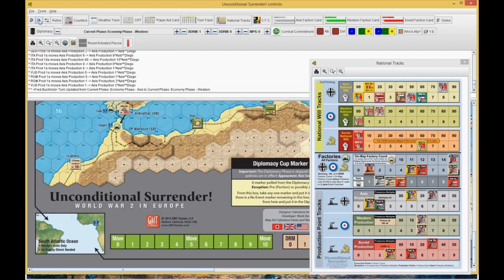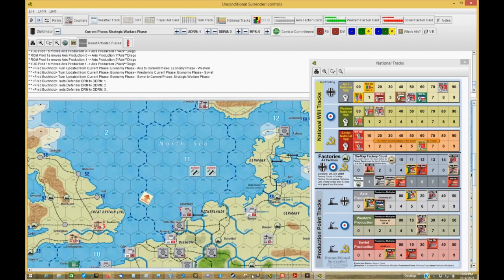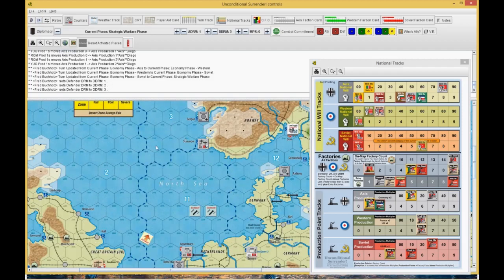Now we're in the Strategic Warfare phase. The Russians are at plus 3 because he has 9 conquered countries. The Germans have a unit in Stavanger, so he's on C-zone 3 for Strategic Warfare, giving him a plus 1. We discussed it a bit — he's at 0 or 1 lost factories and can't get any lower, so he held on to his sub.